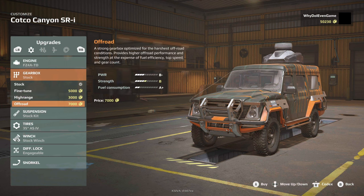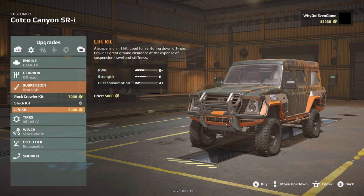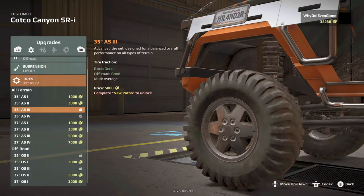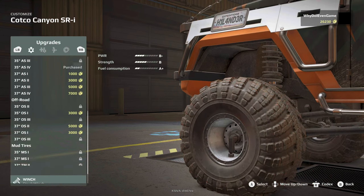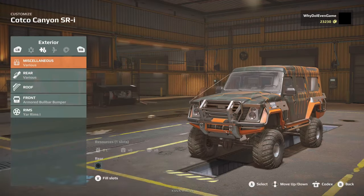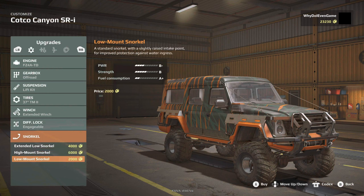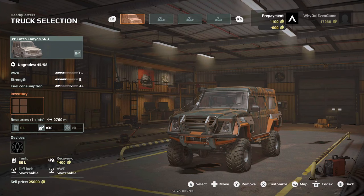Fine tune off-road suspension, rock crawler, lift kit. Different tires, of course. That basically takes away almost all our money. There's still a snorkel — can I add the snorkel? Extended low or high mounted — high mounted of course. All right, our truck is ready.